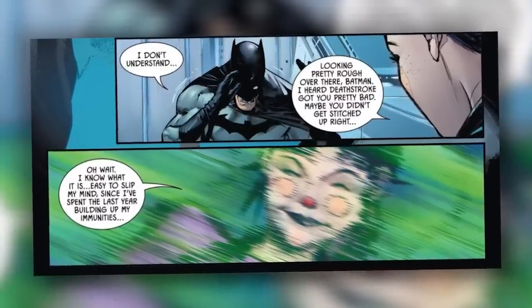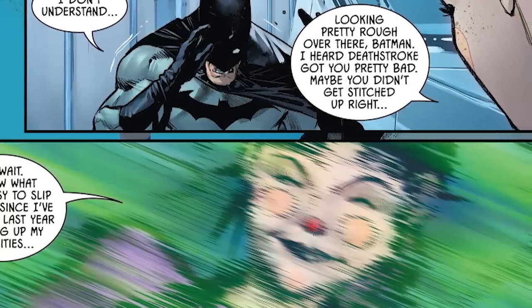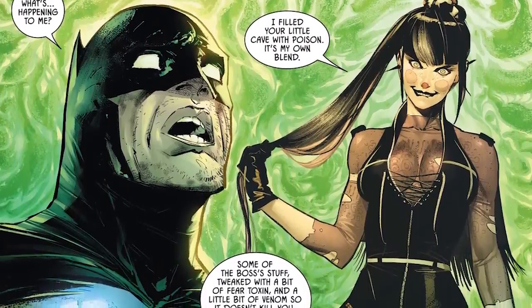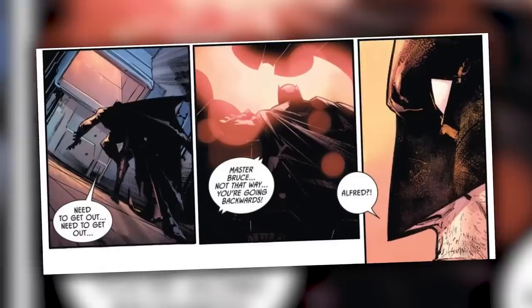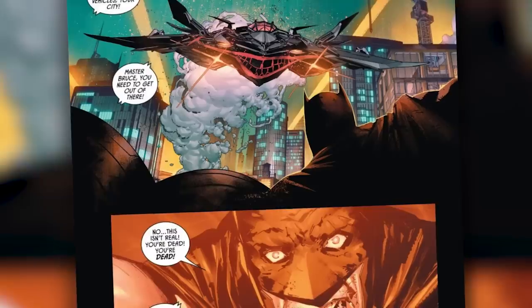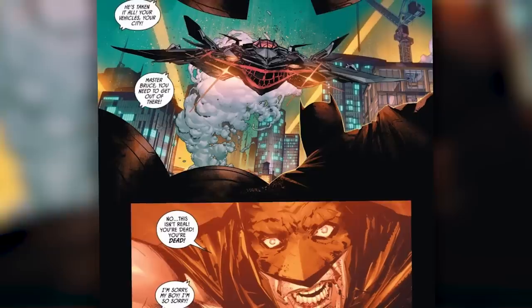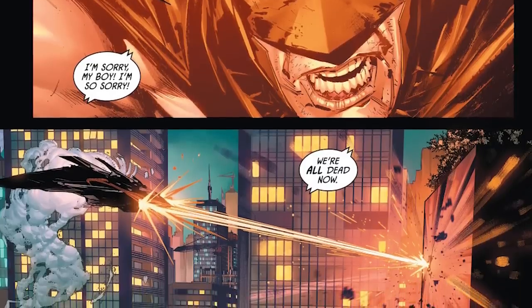After this, Batman starts seeing fuzzy and Punchline goes, 'Looking pretty rough over there, Batman. I heard Deathstroke got you pretty bad. Maybe you didn't get stitched up right. Oh wait, I know what it is — easy to slip my mind since I've spent the last year building up my immunities.' Batman then asks, 'What's happening to me?' And she says, 'I filled your little cave with poison. It's my own blend — some of the boss's stuff tweaked with a bit of fear toxin and then a little bit of venom so it doesn't kill you. Makes the withdrawal a hell of a thing though.' Batman says, 'Need to get out,' as he sees a bat symbol and hears a voice saying, 'Master Bruce, not that way. You're going backwards.' Batman says, 'Alfred.' The voice then tells Batman, 'He's taking it all — your vehicles, your city, Master Bruce. You need to get out of here.' As Batman looks out the building, we see the Night Climber from Batman issue 86 just hovering there with a Joker smile painted on the front of it, pointed at Batman. And the voice says, 'I'm sorry, my boy. I'm so sorry. We're all dead now,' as the Night Climber unleashes fire at Bruce. And that, my friends, is the Joker War part one.